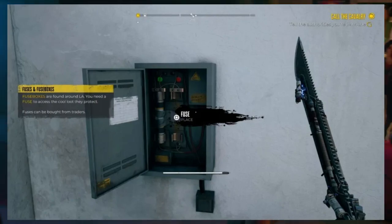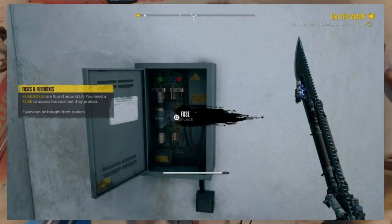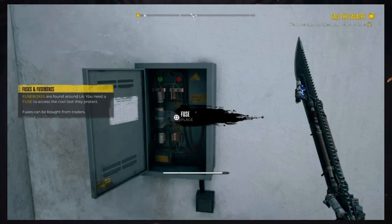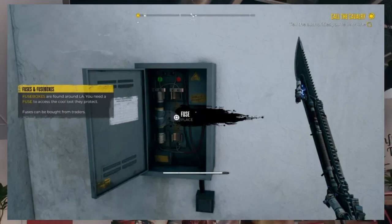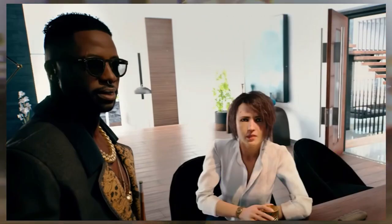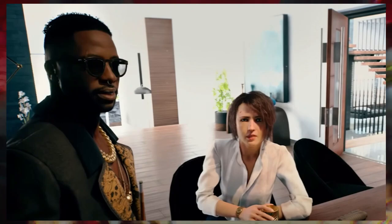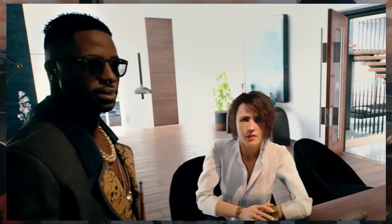Fuses must be purchased from vendors and, to be completely honest, they are pretty pricey. You can stock up to three fuses with you at a time. Be sure to make the vendor your first stop before heading back to a safe house to load up on fuses. You can easily find them on vendors like Carlos, who resides at Emma's home. Although his supply is limited, it will eventually replenish again as you visit again.